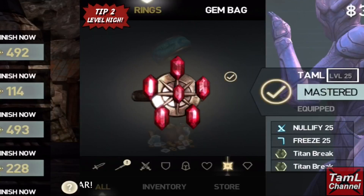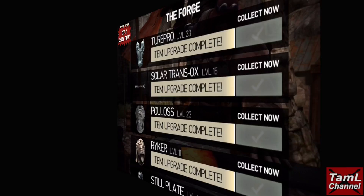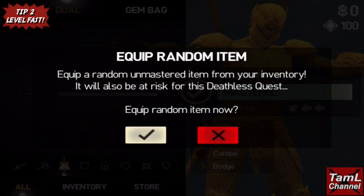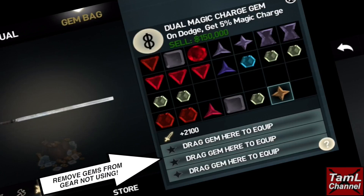You can also level fast by making sure your fusion chamber and forge are filled before your deathless mode act — after you've completed it, everything instantly completes. You can also level fast by bringing in unmastered gear during your deathless mode acts, but make sure you remove the gems from the gear you're not using so that you don't lose those if you do lose the deathless mode act.